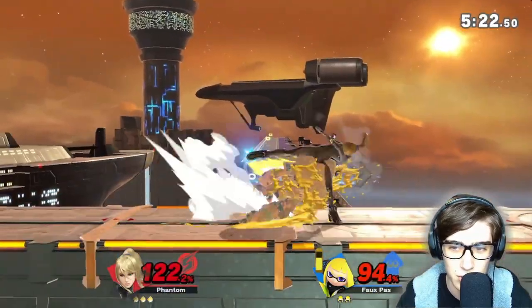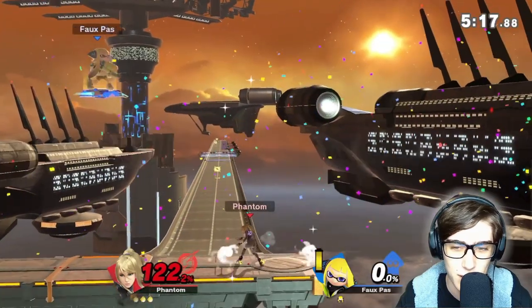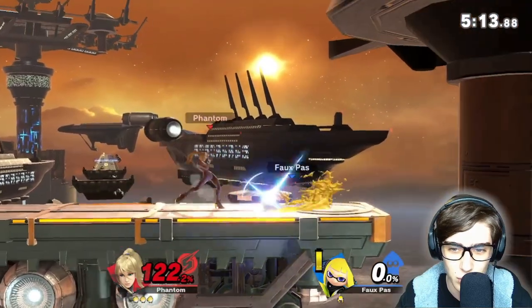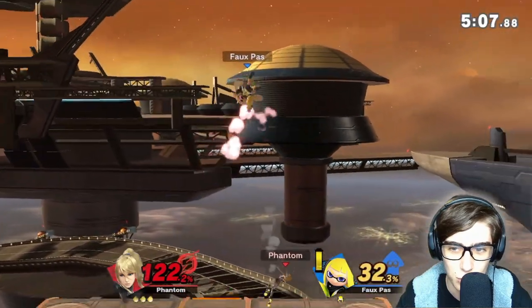Trying to go back with another down B. Read the air dodge — spot dodge — and taking another kill. So far we're at 122%, haven't lost a stock yet and we're still hanging on. Getting him with an up air — three up airs.